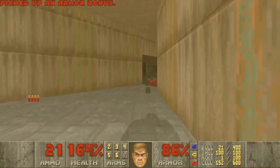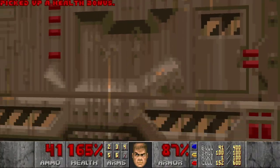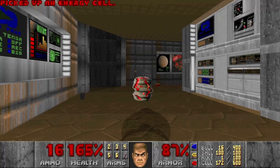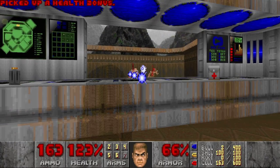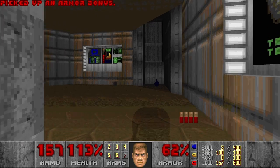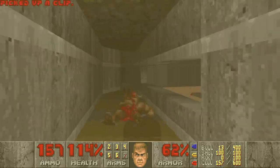Now this part. We have a secret here with the computer area map. And I think this is the final room. We can just blow ourselves up, of course. And this brings me to this switch, which raises the bridge to the exit.